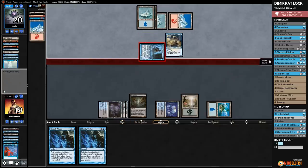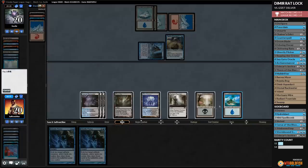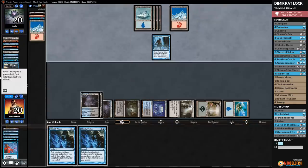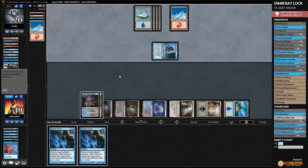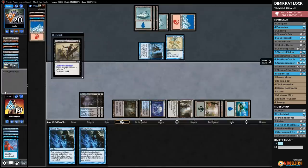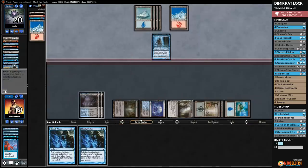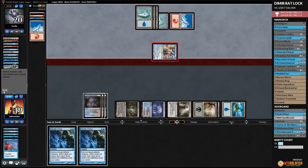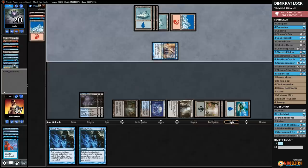Opponent should be pretty low on action too, but a Muldrifter would go a long way. We play Radiant Fountain and Chainer's Edict to get rid of a creature, but we're worried about Ninja. Opponent gets in with Augur — no Ninja, that's good. We play a Swamp and try Chainer's Edict, but opponent has Spell Stutter. They really want the Augur alive — hoping for a Ninja to pick it up and replay it, which would be very bad. And they drew it. Opponent is drawing cards and we are not. You kind of see the downside of Ghostly Flicker — it does nothing unless we have a board, and we don't have a board.